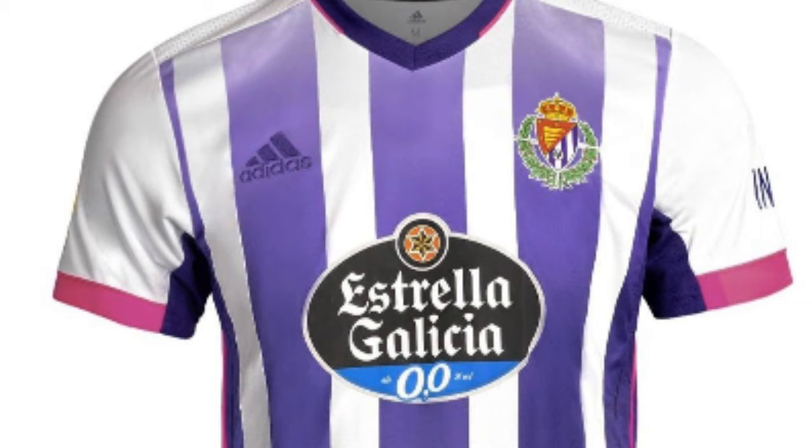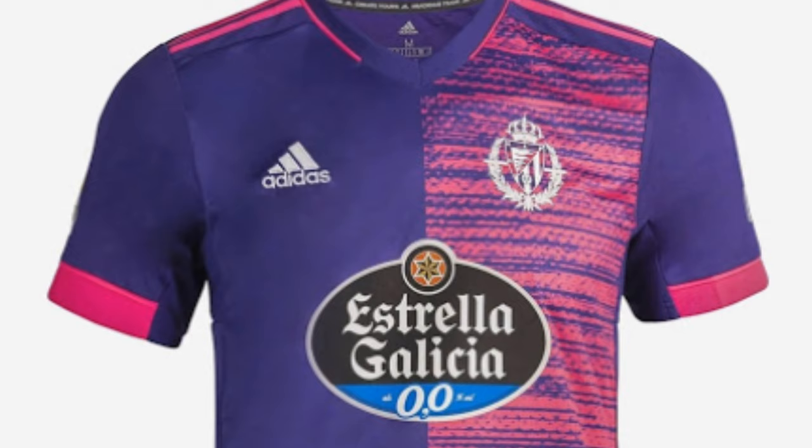Now let's look at their jerseys. I'll be looking at their home and away jersey and giving them a rating between 1 through 10, with 10 being the best. The home jersey is white with purple stripes. I don't really see a lot of purple jerseys, but I like the color and design of this one, so I'll give it a 9 out of 10. The away jersey is split down the middle — on one side it's purple and on the other side it's pink with dashes of purple. It's creative and different, but I still like it, so I'll give it an 8 out of 10.